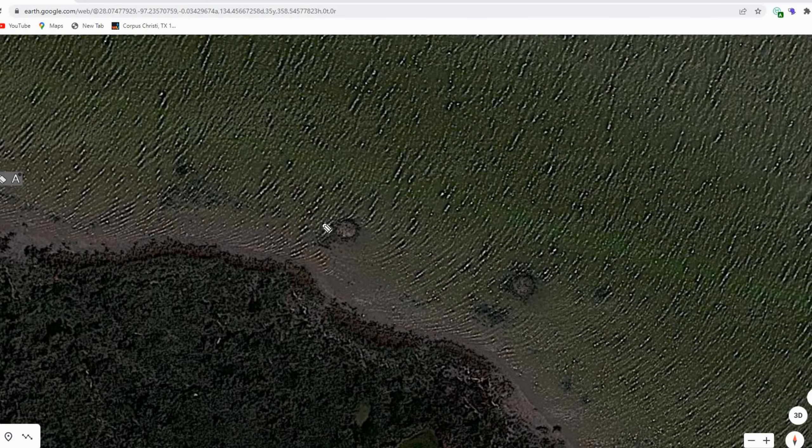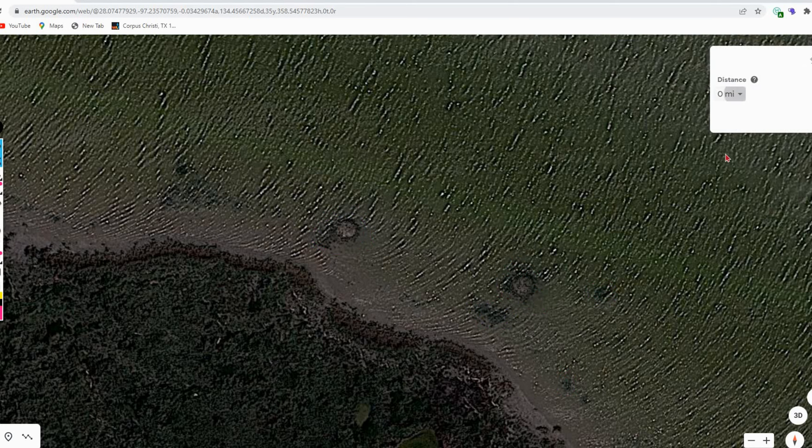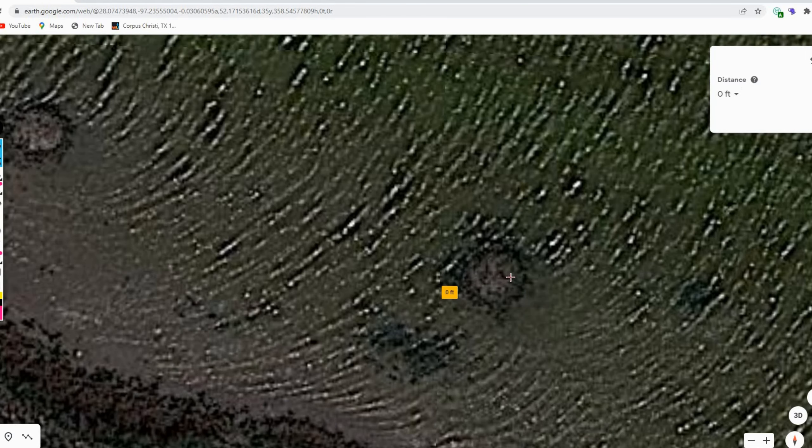Small little patches of oysters right here. Even the little ones — they look real small on Google Earth, but they're actually a decent size. You can measure if you're curious to know how big an oyster reef is. This one's about 20 feet wide — not very big, but I catch fish on these small reefs too.